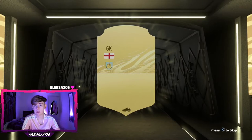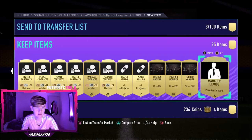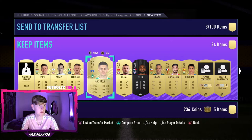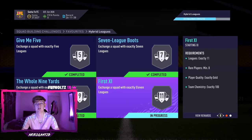9,850 coins for a Mega Pack — you really cannot complain. You can complain when you don't get a walkout though. Hopefully we should still be able to make 9k back. We've got Nick Pope in there, still room for a decent player. Unfortunately not too lucky — we'll discard the useless ones. Premier League cards do sell for a bit, but other than that not much going on. Florenzi doesn't hold much value either. Probably a few thousand coins lost there.